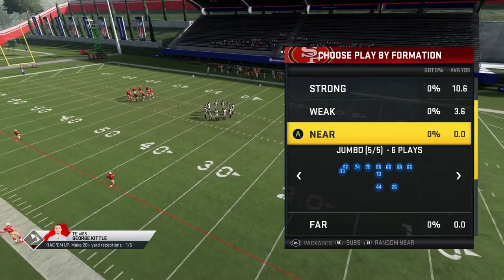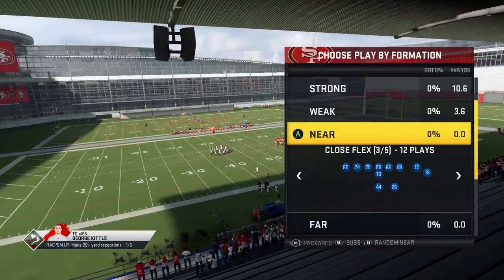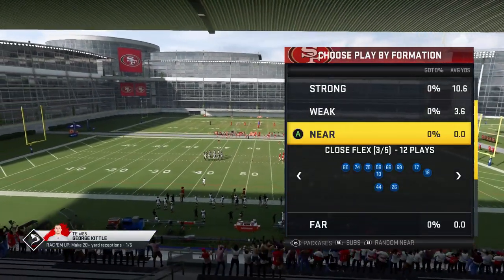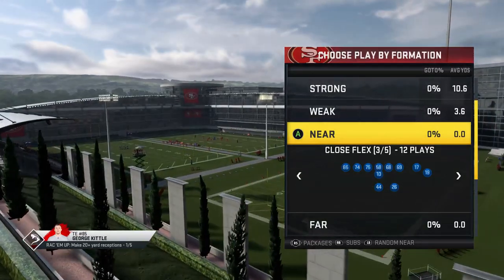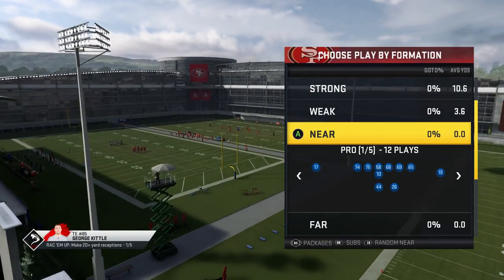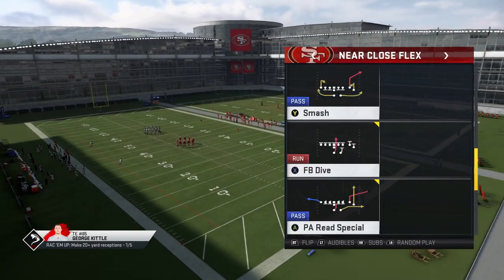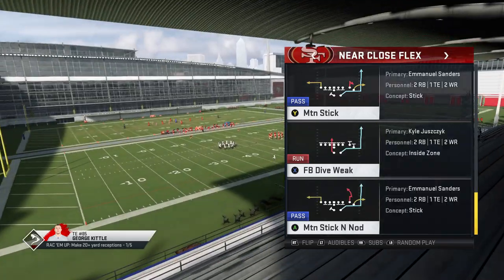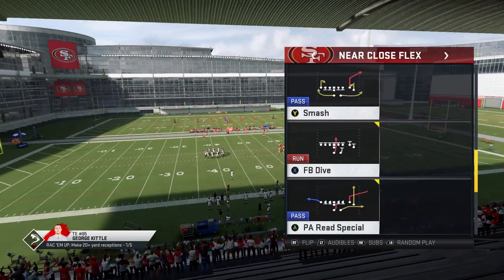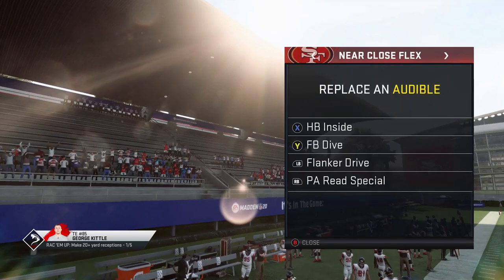I'll put a link in the description for a gameplay I just put out — I've been using some of these plays in those gameplays. This is one of the best playbooks in the game, definitely a cheat code. The formation I'm using is the Near Close Flex, which I had specific requests for. It's probably better known for its run plays — it's got some really good inside runs.